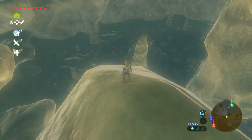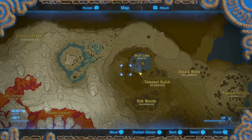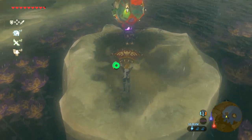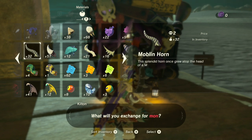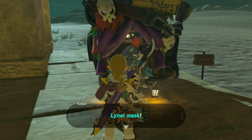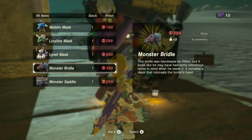Let's talk about the Monster set now. In order to get this one, we need to venture deep into the Akala region. There's a shady monster businessman there called Kilton. He's located at this location on the map. After you engage with him for the first time, you'll have to track him down again at random times at night to actually start a transaction with him — but he should be pretty easy to spot since he's in a giant colorful balloon. Talk to him again to start trading monster parts for points. You use these points to purchase your monster saddle and bridle set; you need 299 for the saddle and 399 for the bridle.